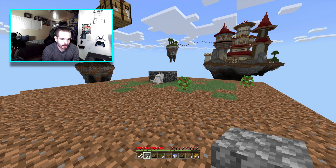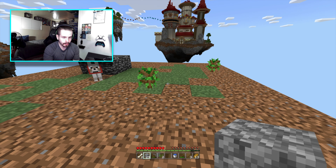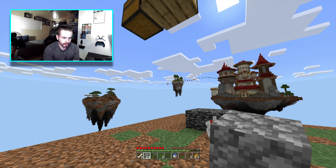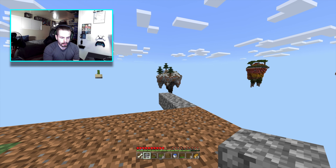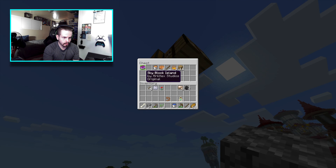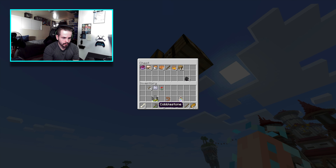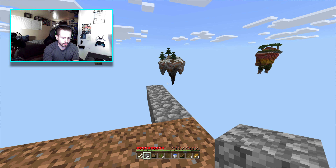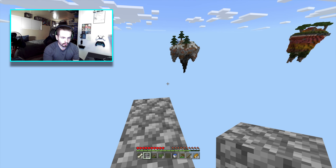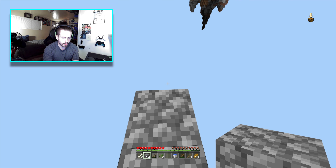Okay, I did a little work off-camera — I broke down the island, flattened it out, and put down these saplings. They're still up in the air. I brought down my dog and I'm probably going to put them up on the bedrock. Now I'm going to start making my way over to the other islands. I'll keep eight cobblestone so I can make a furnace, and I'll try to use the rest to bridge across, though I don't think I'm going to make it.